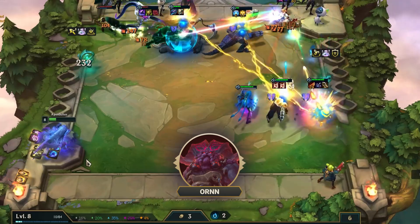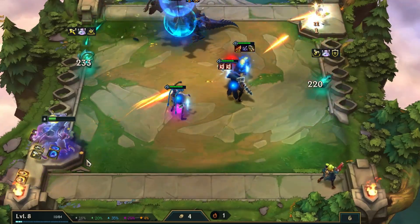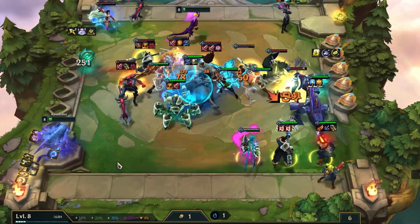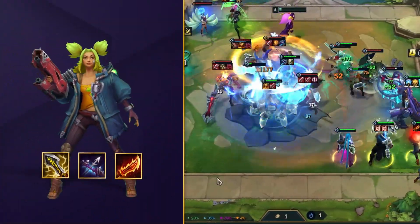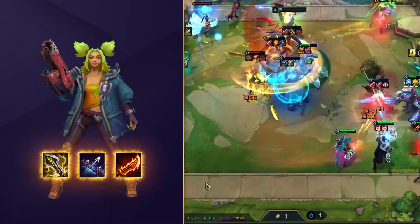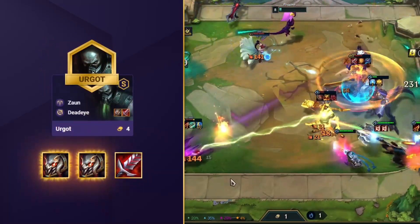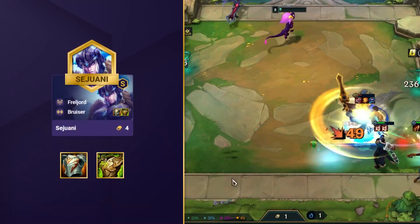This is yet another default comp that wants you to level up at a regular pace. You'll want to stabilize with a copy of your main 4-cost units and carries at around the start of Stage 4, and 2-star all of them at level 8 to lock in your full comp and help get that first place. Zeri's main item priority is an Infinity Edge, a Last Whisper, and a Rageblade, so focus on getting these items ready as early as you can. Urgot will also bring some big damage and durability with a Titan's Resolve or two and of course a BT, and then just send anything else defensive onto your Sejuani.